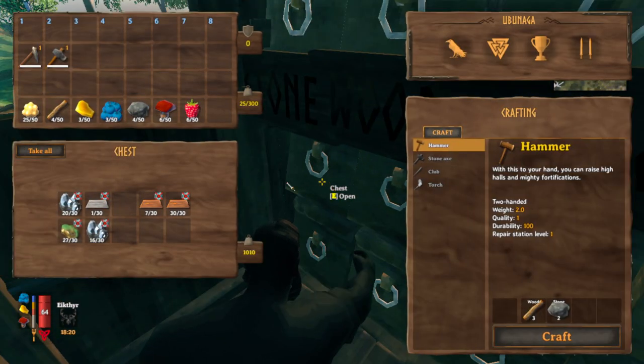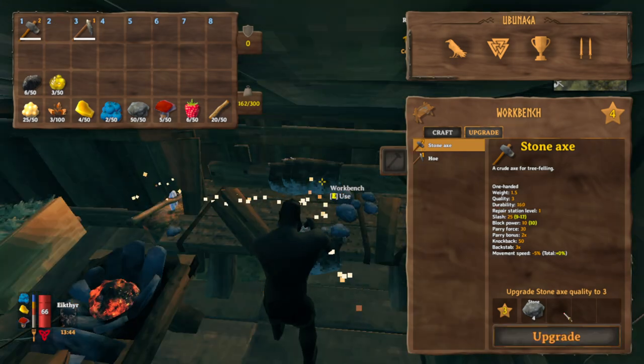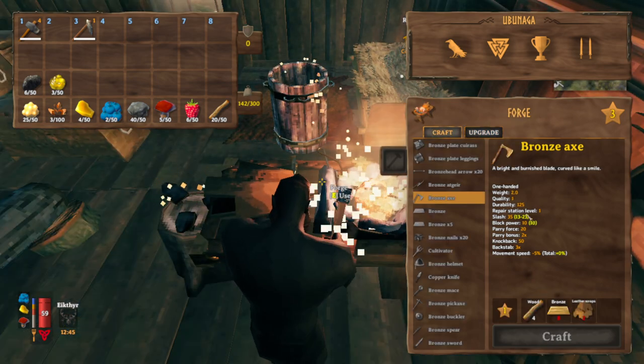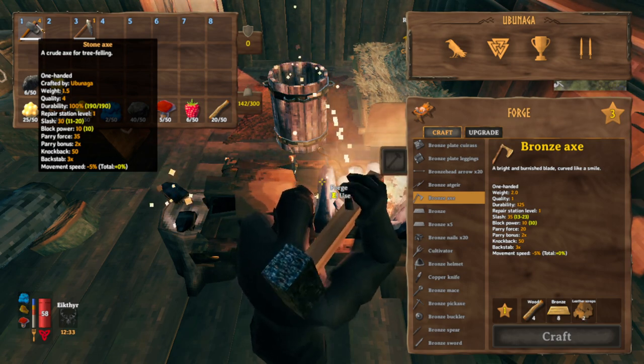First thing I'm going to do is smelt all of these ores that I have. With 2 stone I'm going to upgrade my stone axe, then with 4 stone upgrade it to level 3, and with 6 stone up to level 4 — it's at max quality. The default bronze axe is 13 to 23, and the max tier stone axe is 11 to 20, so it's only about 15% worse.